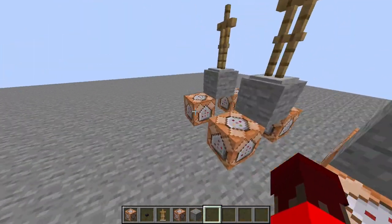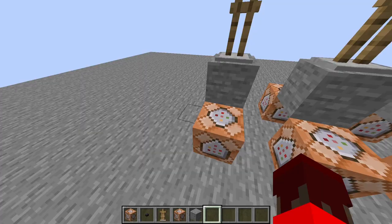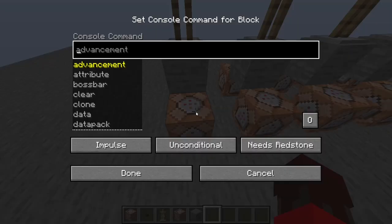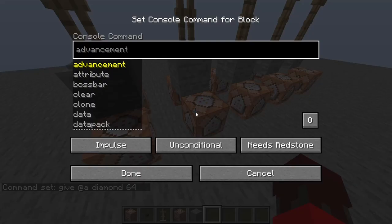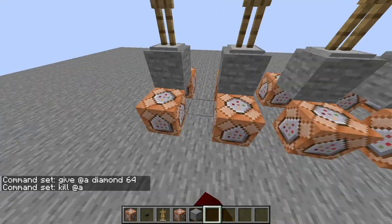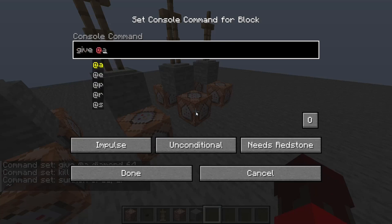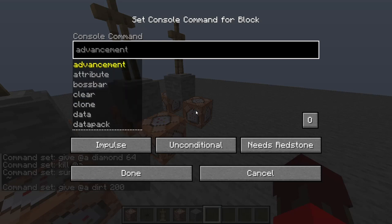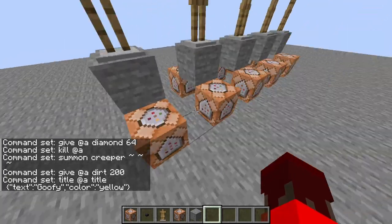On the front side we're going to have our outputs — whatever you want from your gambling machine is going to be on this side. So if you wanted to do 'give @a diamond 64', maybe you want to do one that's 'kill @a', maybe 'summon creeper'. We'll do one that's 'give @a dirt 200', and then one that's a title — title text is 'goofy'. Really it can be whatever you want, but whatever outputs you want are going to be in these command blocks.